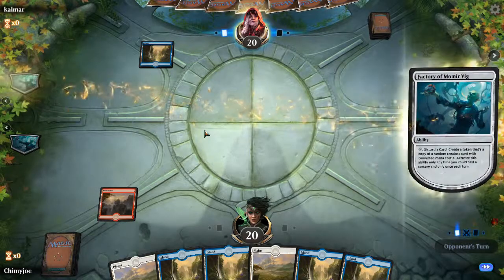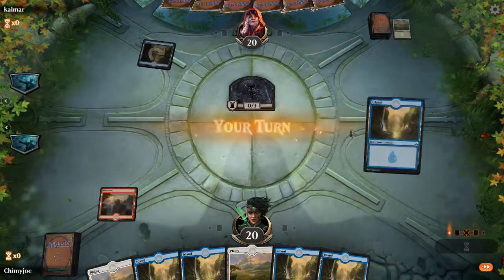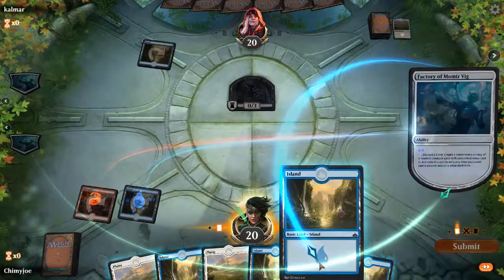2 is fine. You really want to hope for Incubation Druid. Surveil is dumb because we have nothing but lands. So we're gonna pay 2, get rid of an island.